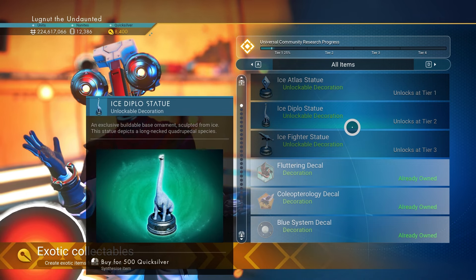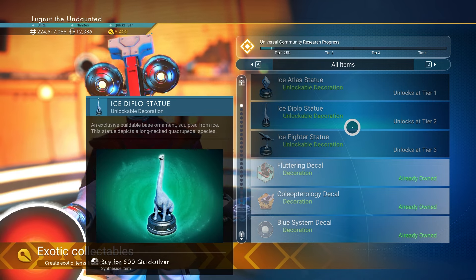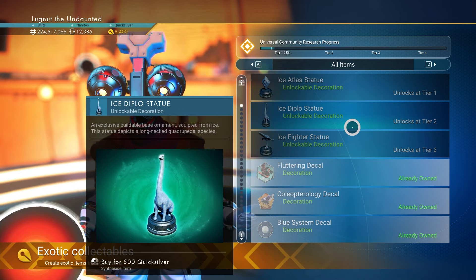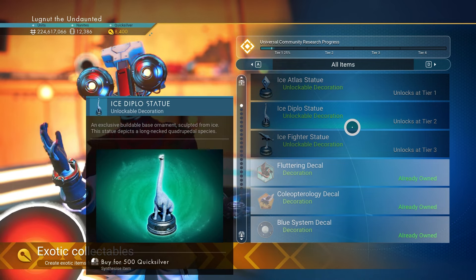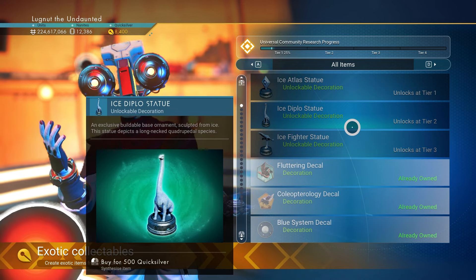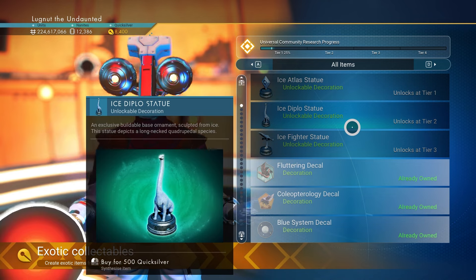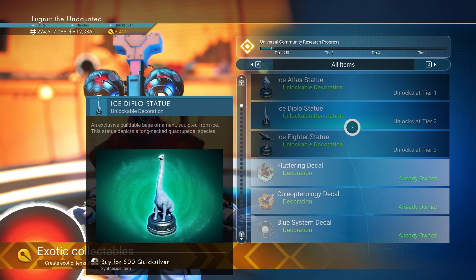I think this is the first time I've ever seen a Tier 4 Community Research progress. I don't know what's going on with that, but they're only showing 1, 2, and 3. So we'll take what we can get, and if there is a really cool 4th one, we'll take that as well. I mean, free stuff is free stuff just for playing the game — I still think it's a good idea.